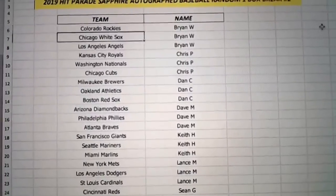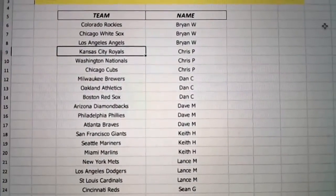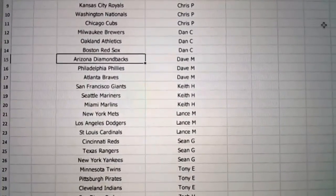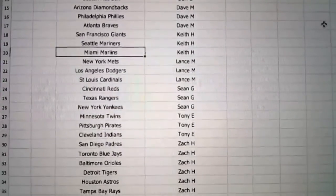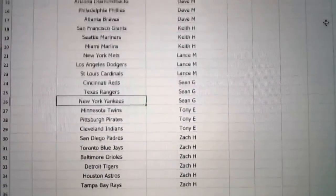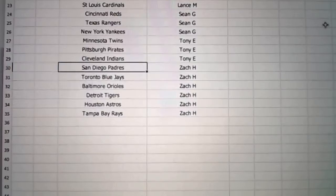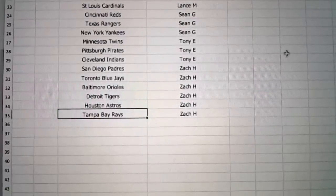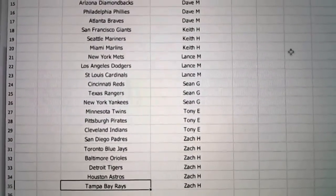Brian, you've got the Rockies, the White Sox, and the Angels — see if we can pull that Trout for you. Chris B's got the Royals, the Nationals, and the Cubs. Dan, you've got the Brewers, the A's, and the Red Sox. Dave, you've got the Diamondbacks, the Phillies, and the Braves. Keith, you've got the Giants, Mariners, and the Marlins. Lance with the Mets, Dodgers, and Cardinals. Sean, you've got the Reds, Rangers, and Yankees. Tony with the Twins, Pirates, and Indians. Zach, you've got the Padres, Blue Jays, Orioles, Tigers, Astros, and Rays. And Vlad Jr. is in this one as well.